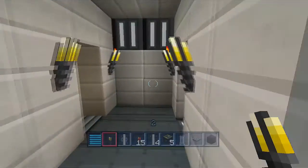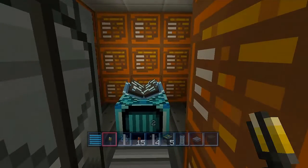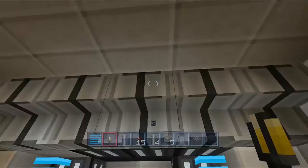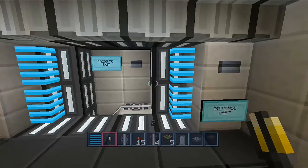We have the new enchantment table set up, and to the right we have a new minecart setup. This has to be altered a little bit, so we're kind of toying around with this — the models for the minecart are a little bit different than the standards.